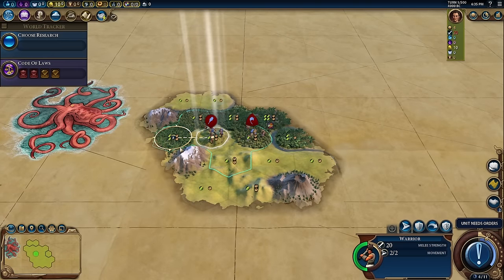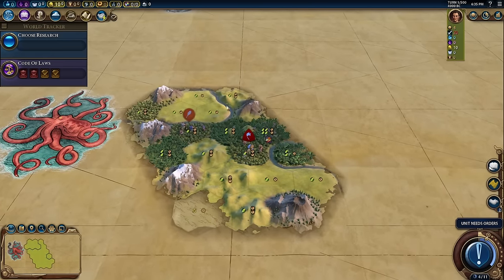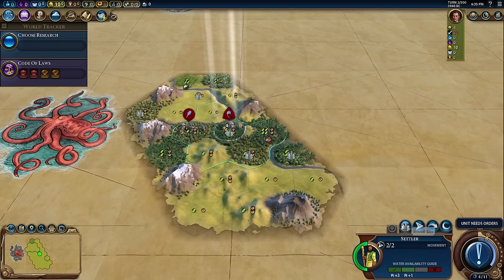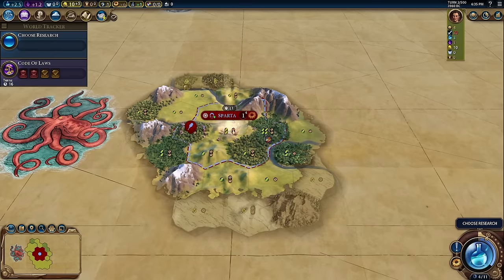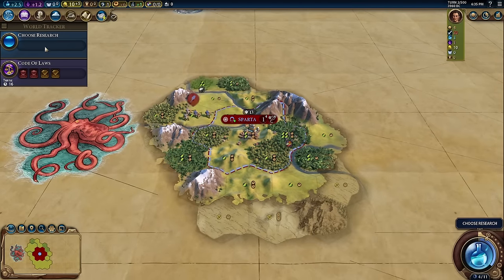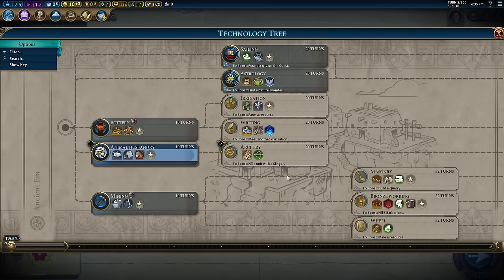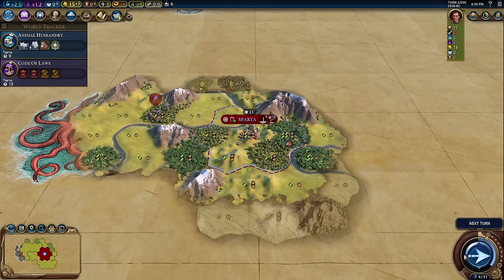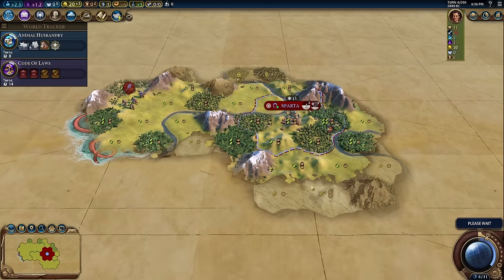As for our start, we're playing against Gorgo. A good start is always on a Plain's Hills — you get two production and two food instead of just two food and one production for your capital. For our units, we're going straight for a slinger and straight for Archery, because it's turn three. That means barbarians are coming soon — they're coming real soon.